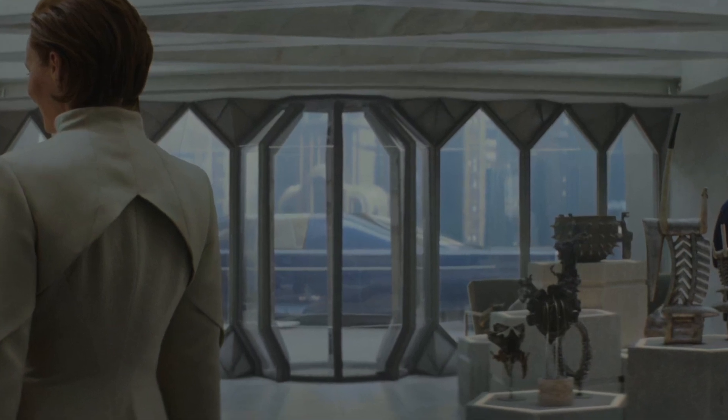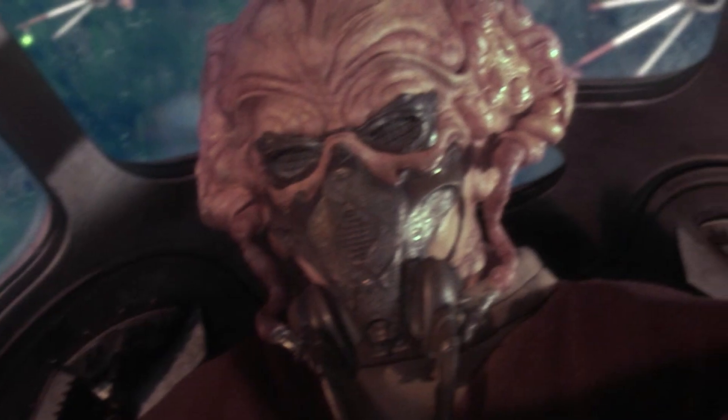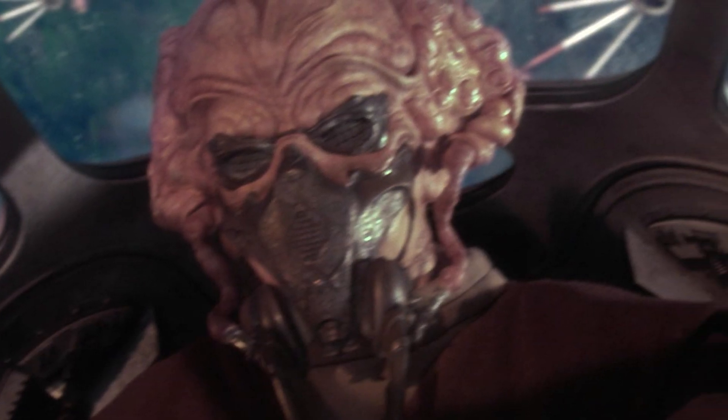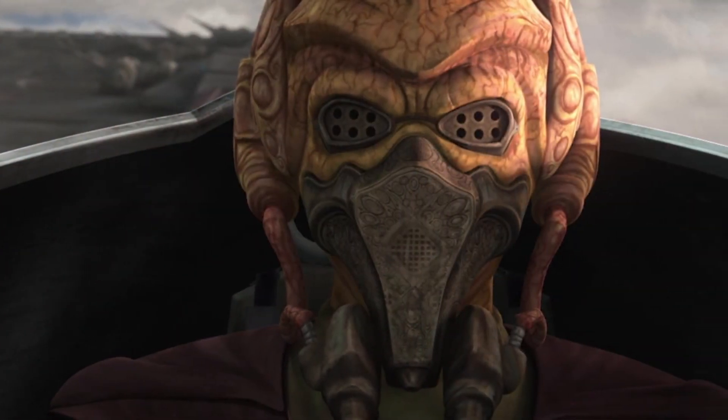A familiar mask can also be spotted in this scene. It is a special mask worn by the Kel Dor species — the species Jedi Master Plo Koon belongs to. This mask was always on Plo Koon's face to protect his sensitive eyes, lungs, and nostrils from the oxygen-rich atmosphere.